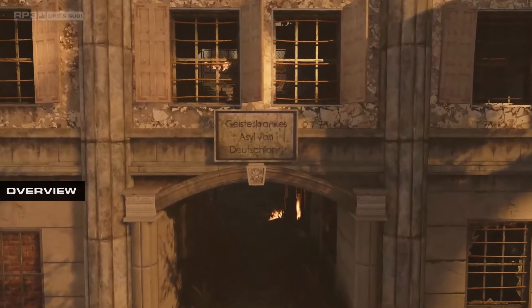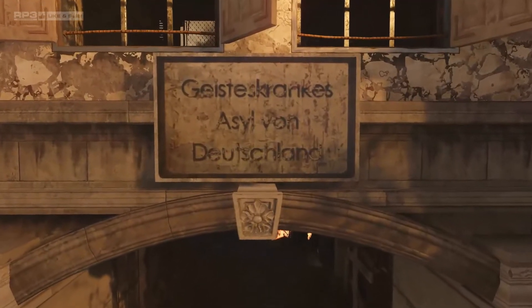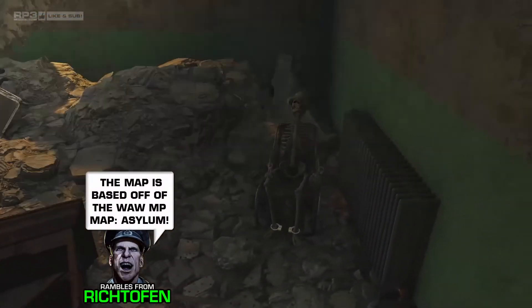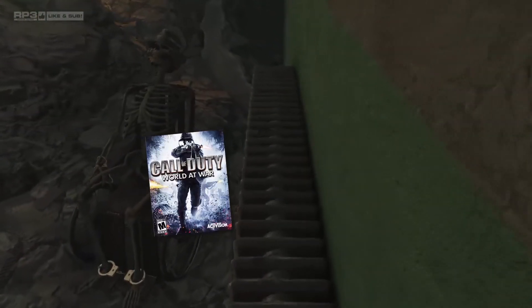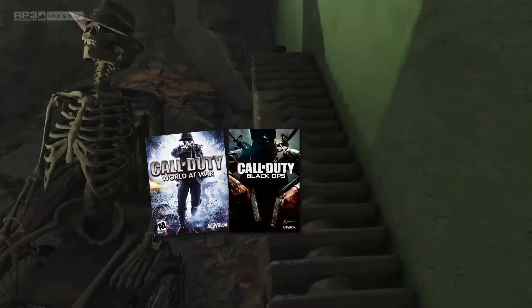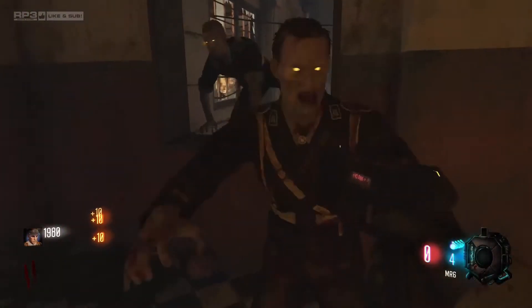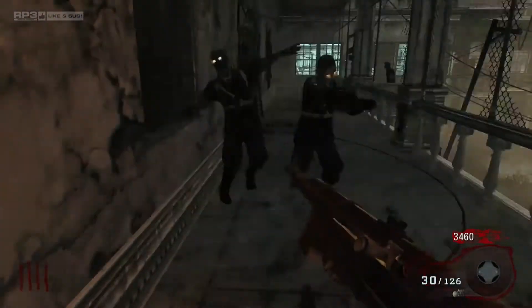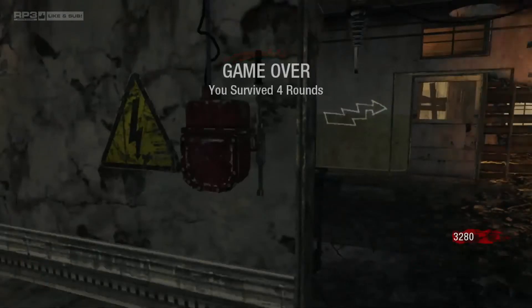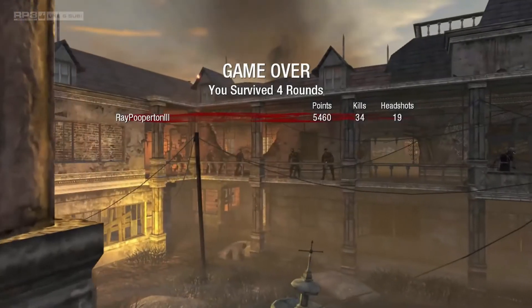Verruckt, German for crazy or insane, is the second ever zombie map following Nacht der Untoten. It takes place in the fictional Wittenau Sanatorium in Berlin, Germany. The map appears in three Treyarch releases: World at War, Black Ops 1, and Black Ops 3 as part of the Zombies Chronicles DLC. The zombies are very aggressive compared to other maps — they run much earlier in the rounds, seem to be faster overall, and are more prone to double or triple tap you. This can result in an easy down early on before you are able to get Juggernog.